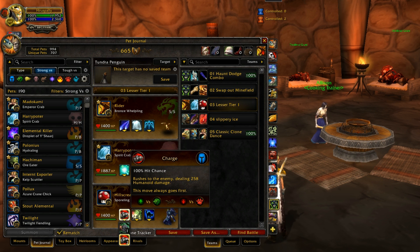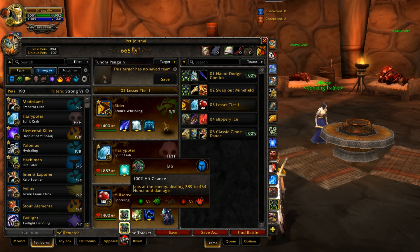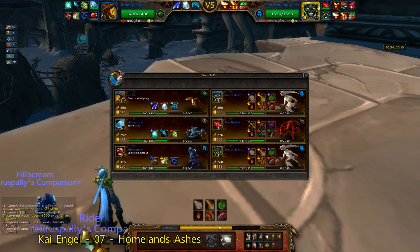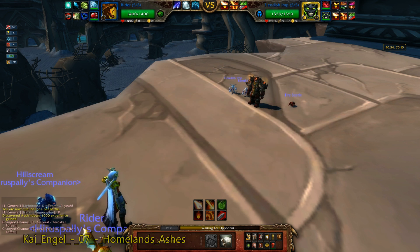For Spoiling Sprout I went with Charge to have more priority moves, and it helped me against one team that was a lot faster. Usually Jab is the better option since it hits really hard. I'm going with the Power/Power breed just to see how it works — usually Health/Health is better because Spoiling Sprout heals the most through his racial. But I thought Power/Power would let him heal up more with Leech Seed and kill things a bit faster. Still on the fence — both breeds are pretty good for different reasons.